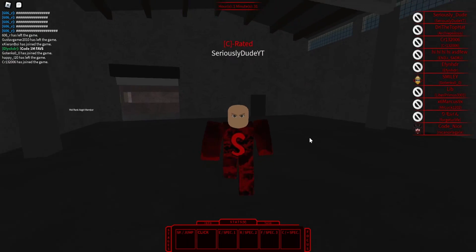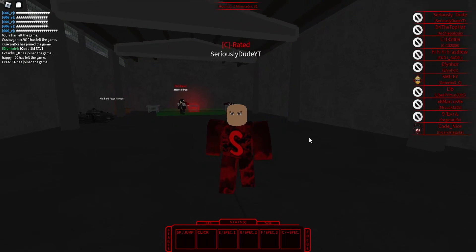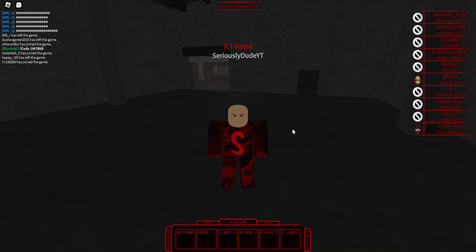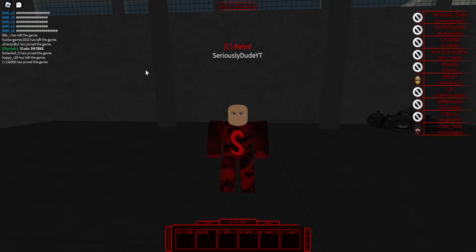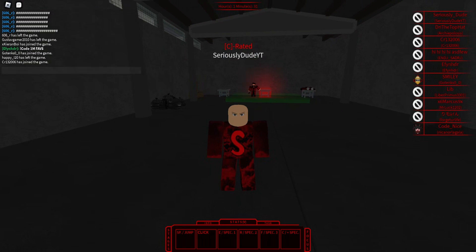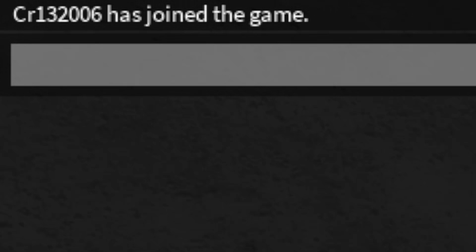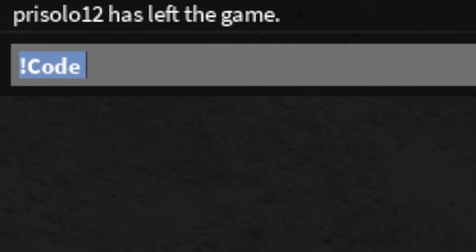What's going on guys, it's SeriousDude here. Today we're going to be going through all the active working codes for Rogol in Roblox. To actually redeem codes, you need to go to the top left of your screen and go to the chat box. I'll go ahead and zoom in so you guys can see the chat box a lot easier. Type in exclamation mark code with a capital C.